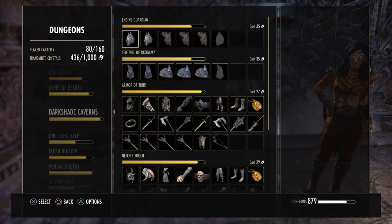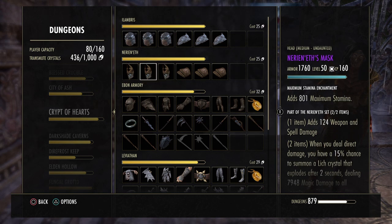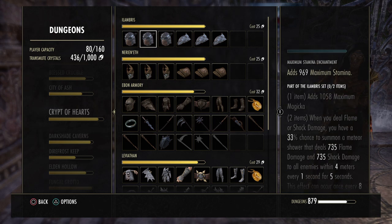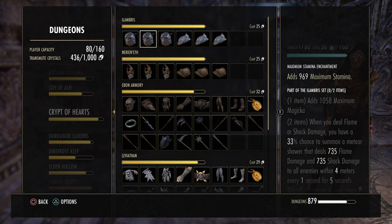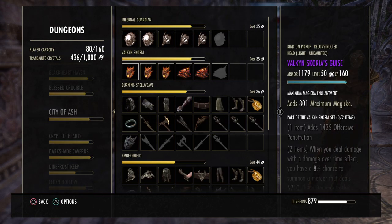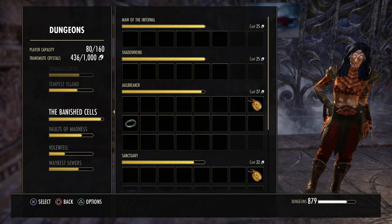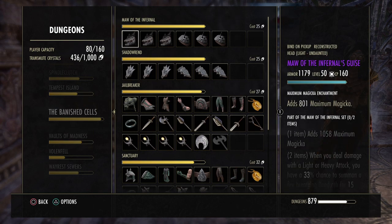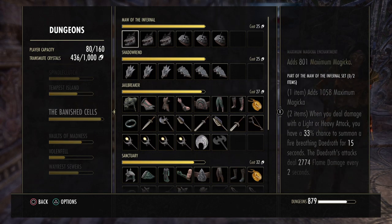Crypt of Hearts 2 is pretty easy to get through. You also have Elabor from Crypt of Hearts 1, though if the target is moving around it's mostly wasted. Valkan Scoria is a really good set. Maw of the Infernal is one of the better magicka monster sets not in a DLC dungeon — when you deal damage with a light or heavy attack you have a 33 percent chance to summon a fire-breathing daedric pet for 15 seconds that deals 2.7k flame damage every two seconds.